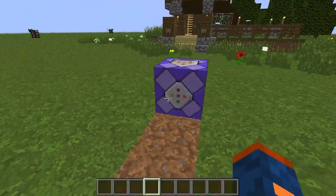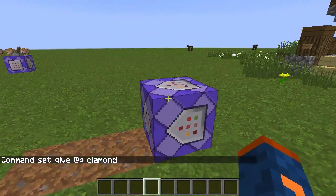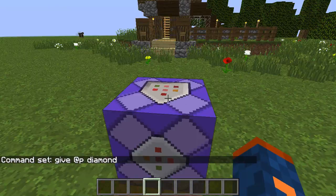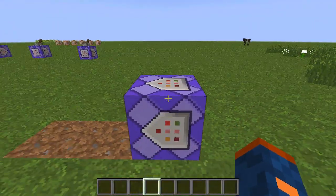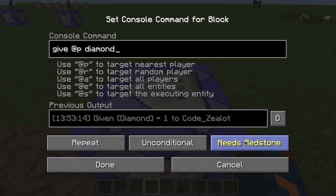Next, we have a repeating command block. This block will repeat its command over and over so long as the settings specify. How we have it right now is set to repeat unconditionally and requiring redstone. Because it requires redstone, this block is not doing anything right now, even though it's set to repeat once every game tick. You can either give it a redstone signal or use the other setting, which is always active. Let me right click and set it to always active.